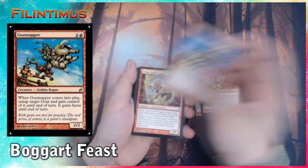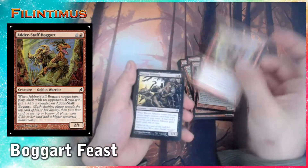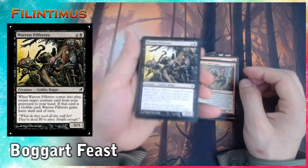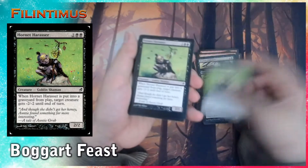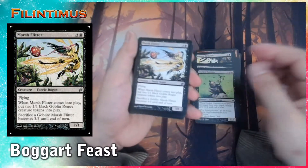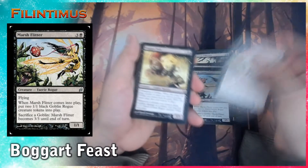We have a Goat Napper. Hearthcage Giant — two or three of them. We have Wort Boggart Auntie, two of them. We have a Hornet Harasser, two of them. We have a Marsh Flitter, two of them.